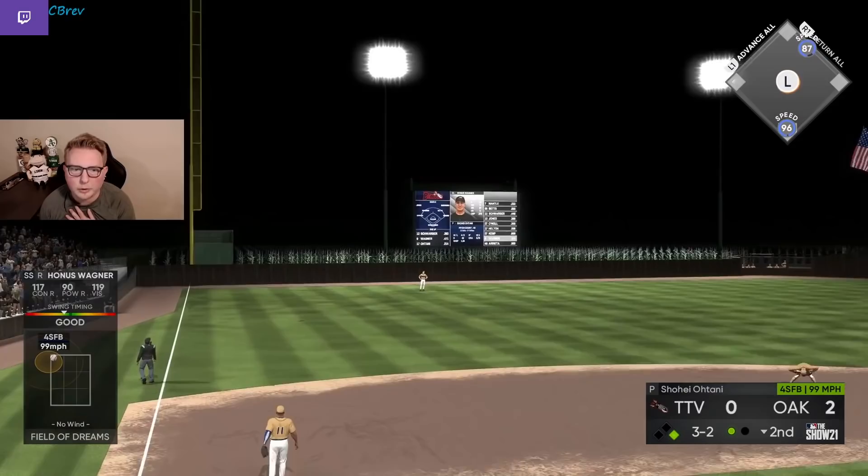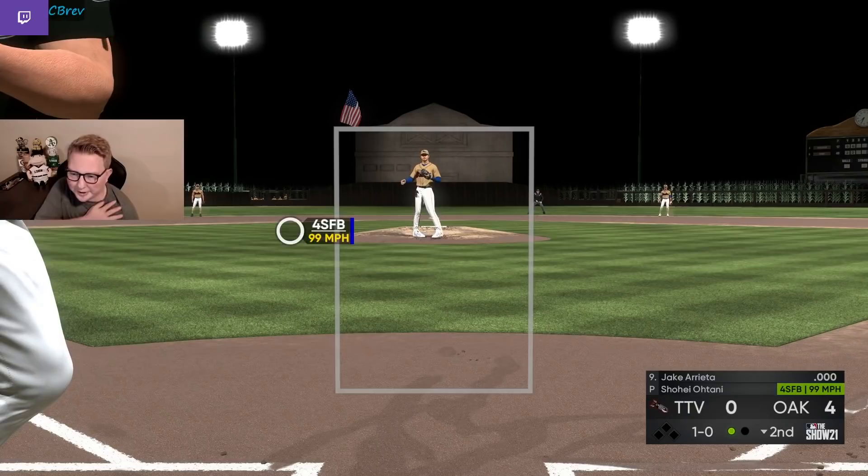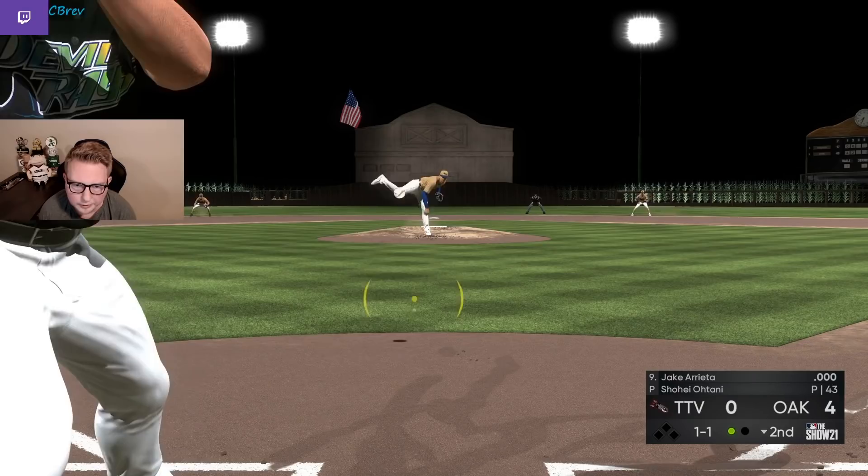He does go up and in again — he just beat us with Helton with the up-and-in fastball, so he's trying to adjust. Unfortunately we catch him and turn on it and burn him. I really love Honus Wagner so much, man — every year that card is so good. Don't forget with Jake too, he can hit a little bit. You don't necessarily have to take risks like I just did sending the runner with the pitcher on deck, because he can hold his own — it depends on your difficulty, obviously.